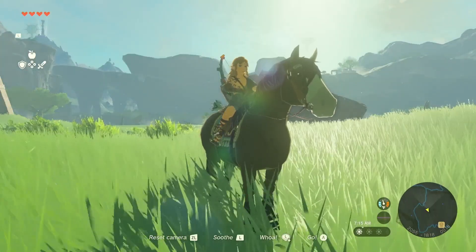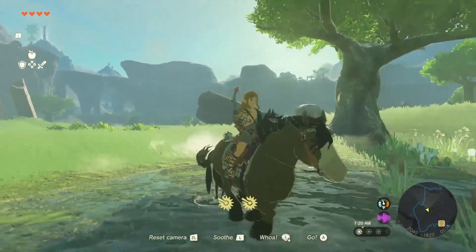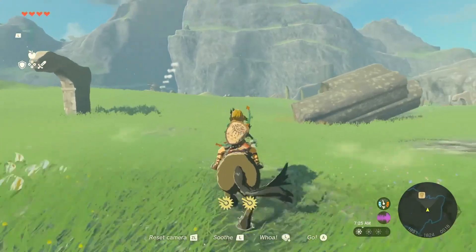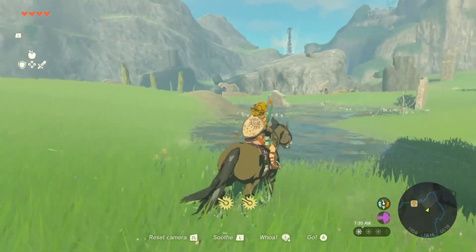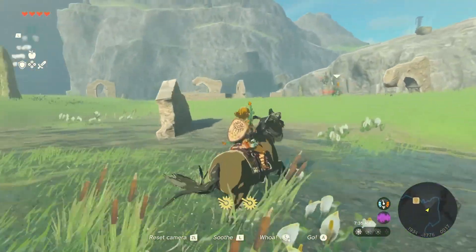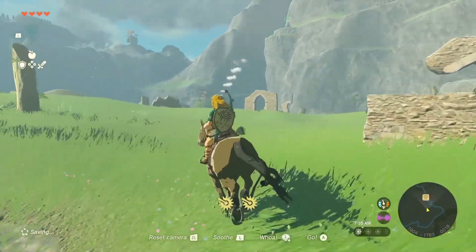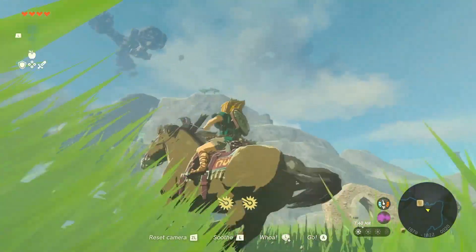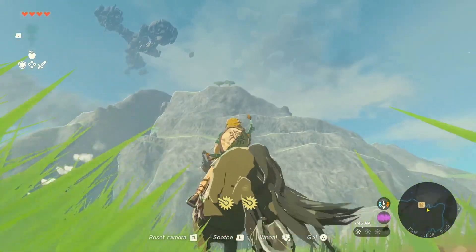Here we are in the land of Hyrule. Like The Legend of Zelda: Breath of the Wild, there's a vast world to explore. Of course, it's not just the same world — it's changed in many ways. In this game, the vast world of Hyrule reaches high into the sky. You'll notice some land masses floating up there. We call them Sky Islands.